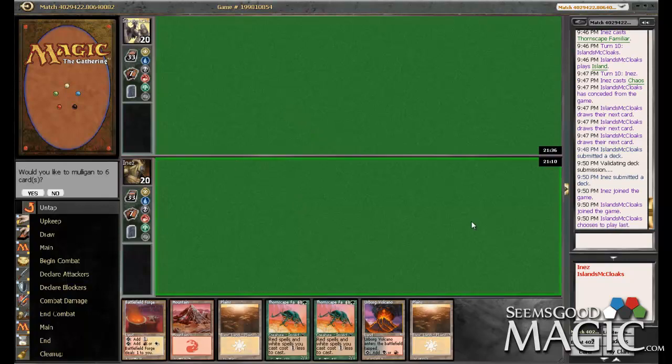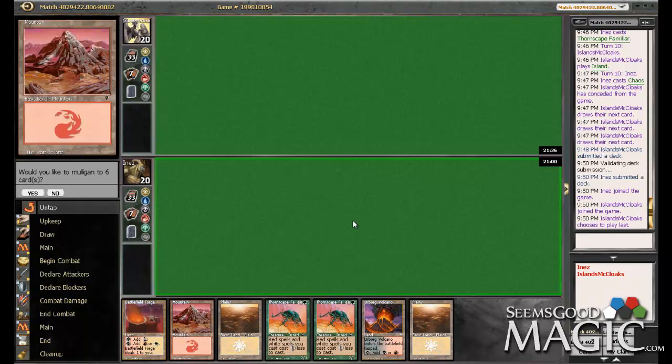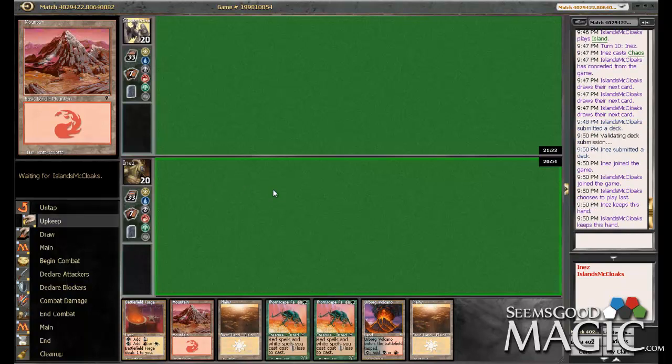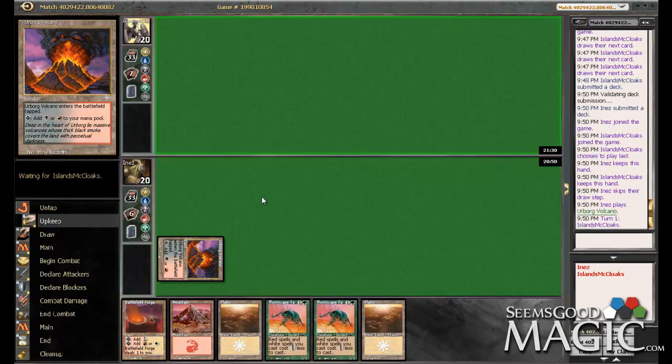Our opponent is wisely playing second. It's worked for us before. It's fine — we have three of our four colors again. Let's just keep it. This is a slow format — you get at least a few grace turns to get your color. And in this case, our most... most relevant color.